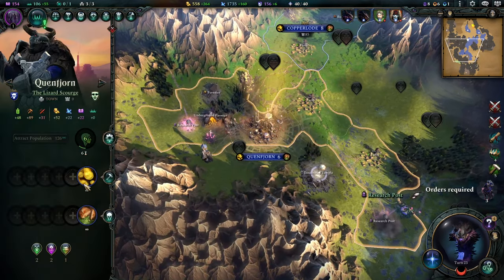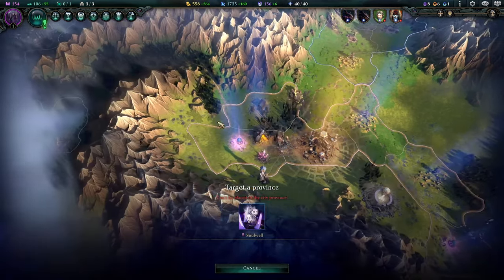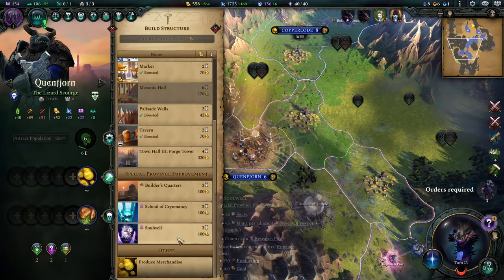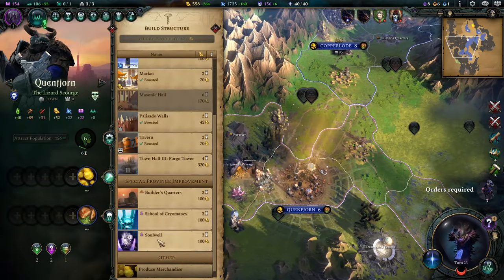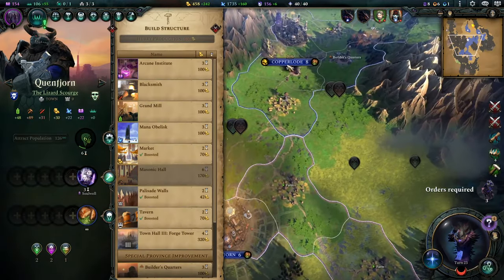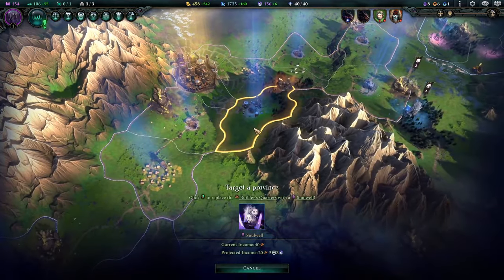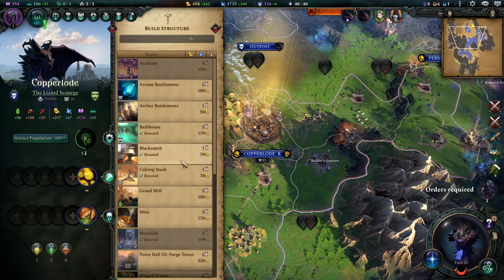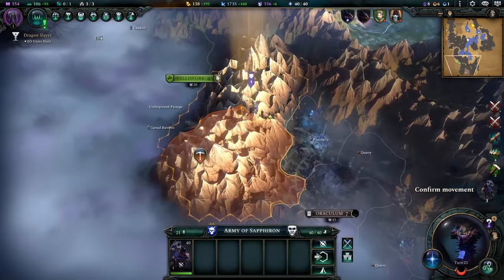I've had enough of this. Solwell near each research post — didn't I already build a Solwell here? Could have sworn I built one. Did it get canceled? It got raided and canceled my building — that's really annoying. Let's keep truffling. He's out to ruin you, dude. I just got owned super hard.